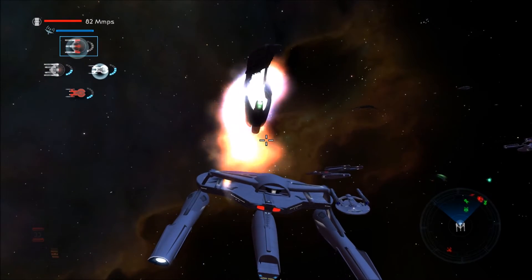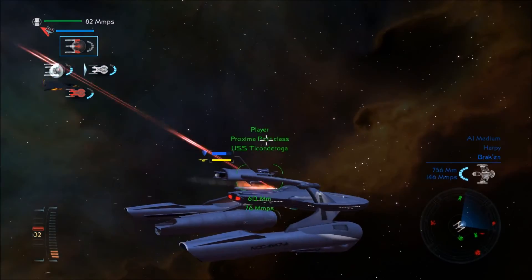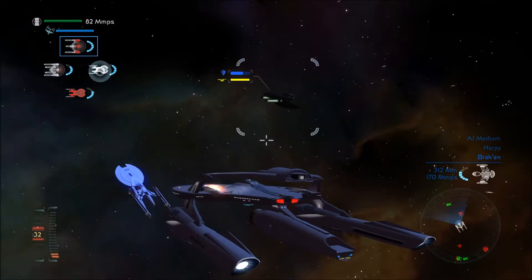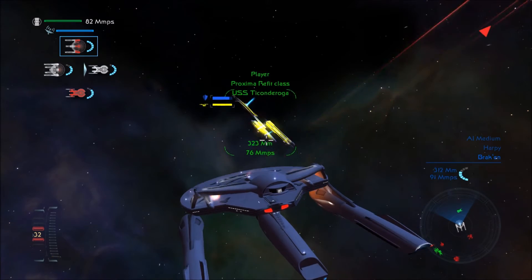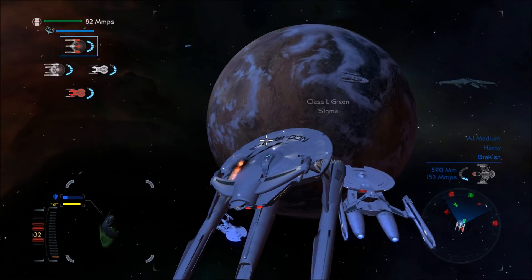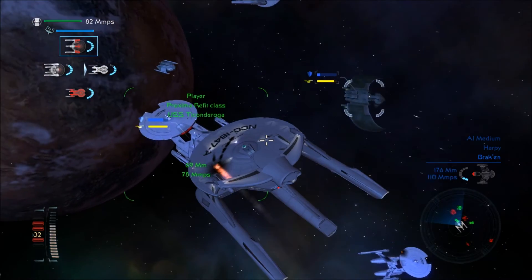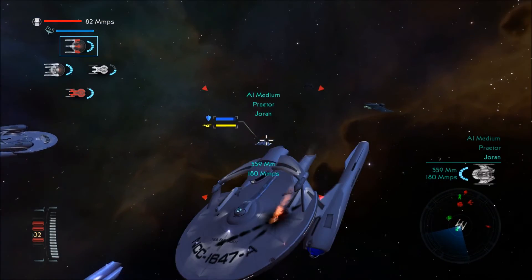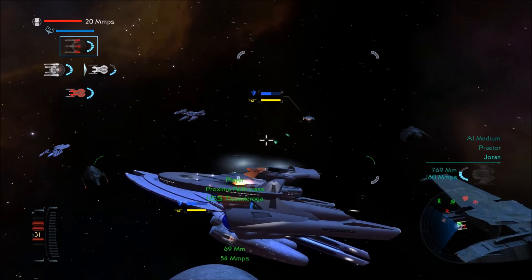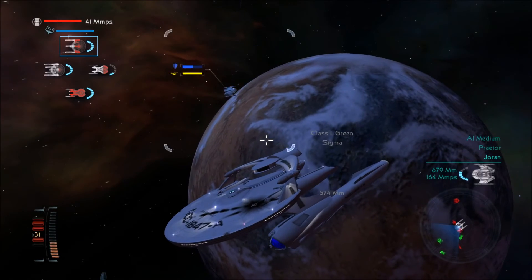My shields are down — didn't even notice that. I really like the Proxima refits because they look very futuristic. They also look kind of like the Constitution refits, so I guess that proves they aren't from this mod. But the Proxima refits and these ships look very similar to me. Now, the closer you are to an enemy, the more powerful your phasers are — so always try to fire phasers at close range.